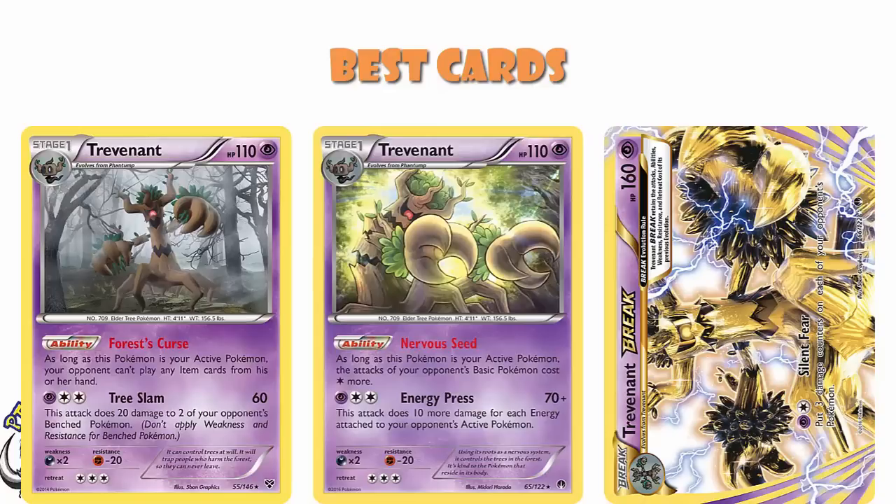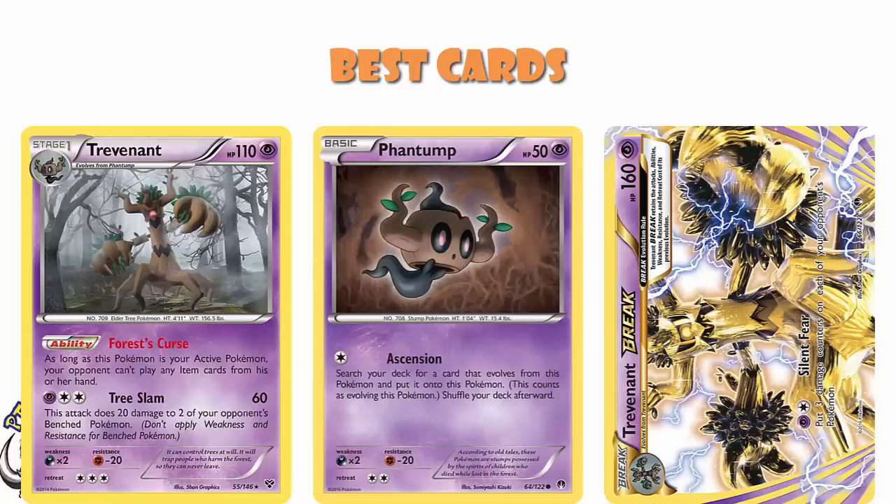Then of course you had the new Phantump in this set, which had Ascension, which let you evolve up. So essentially, if you go first, then on turn two you've got Trevenant and you're rolling — your opponent's item locked. If you go second, you just get Phantump and Ascend turn one, but then your opponent goes into their turn with Trevenant in the active already item locking them. Ascension Phantump was absolutely huge.